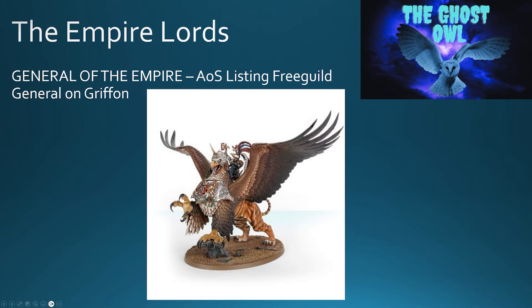First up is the General of the Empire on Griffin, listed as a Free Guild General on Griffin. It's a dual kit with a Sorcerer Lord and also can make Karl Franz as well. The only thing you're lacking here is the options — the General of the Empire in the 8th edition book came with plenty of different options in terms of weaponry as well as mounts, so you're only getting him on the mount. It's a pricey kit just to get a General, but if you want to field your General on a monster as a melee character, it's not a terrible option.